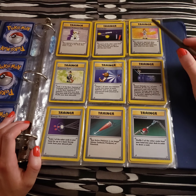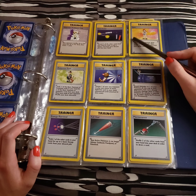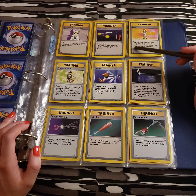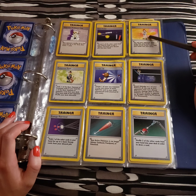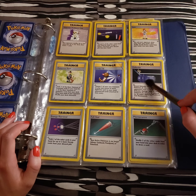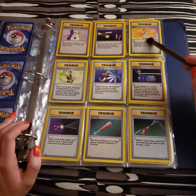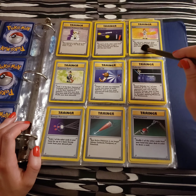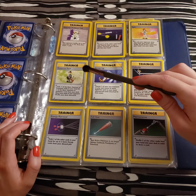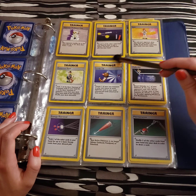We have just a simple Lass here, one of the trainers you'd encounter. I think it's like youngster and lass or something — I don't think they have lads. This is definitely the age before the full art trainers. I would love to see them go back and make full arts for like Imposter Oak. And Pokemon Trader, and some of them are NPC-like cards.